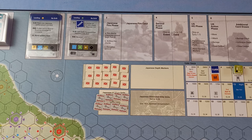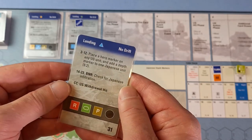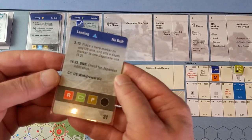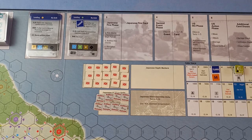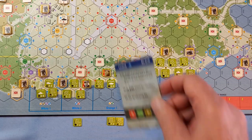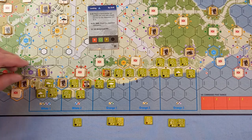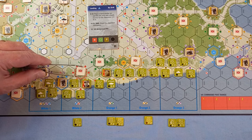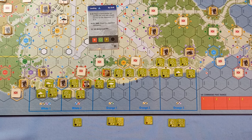Next is the Japanese fire phase. Looking at my cheat sheet, we have red, green, and brown. First is red, and the only one is this unit here. It has a depth marker so it's going to hit two units — the units with the most steps. We've got a hero, a one, a three, and a four — so that four-step unit is definitely going to get hit. They're both three-step units, so this one will definitely get reduced.